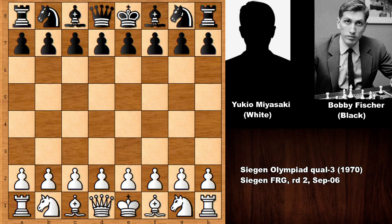Hello everyone and welcome back to another chess game between Bobby Fischer and Yukio Miyazaki. This chess game happened in the Siegen Chess Olympiad in 1970. Bobby Fischer had the black pieces and his opponent Miyazaki was the Japanese chess champion. Fischer was like invincible at that time.